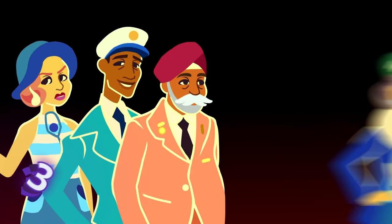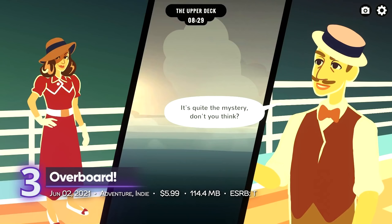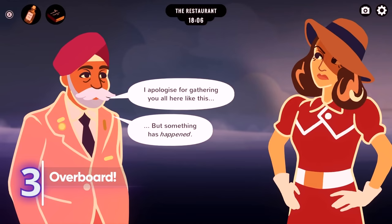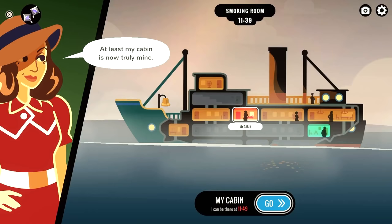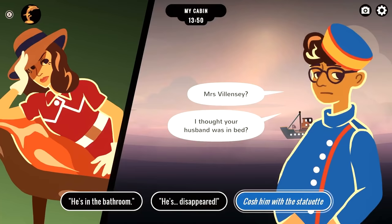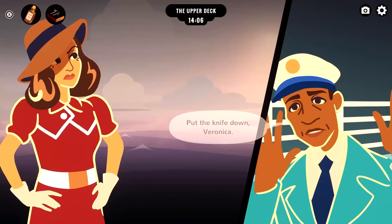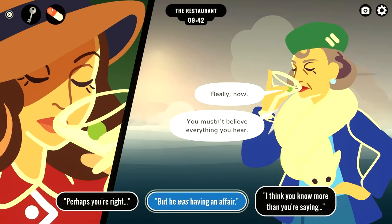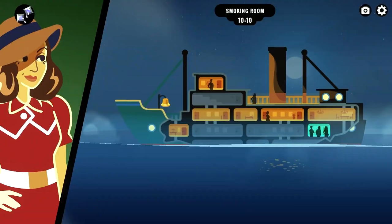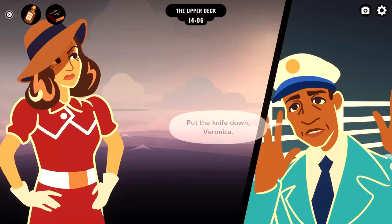Ranked third on the list is Overboard, an unlikely visual novel where you try to get away with murder. Lay out some clues, fabricate evidence, and deceive the entire populace using your charms. You have eight hours to escape from the clutches of justice, so plan every move and make sure you trust the right people. It's highly replayable as the events will change depending on your choices. This is Inkle's best work yet, and it receives a playscore of 8.69.